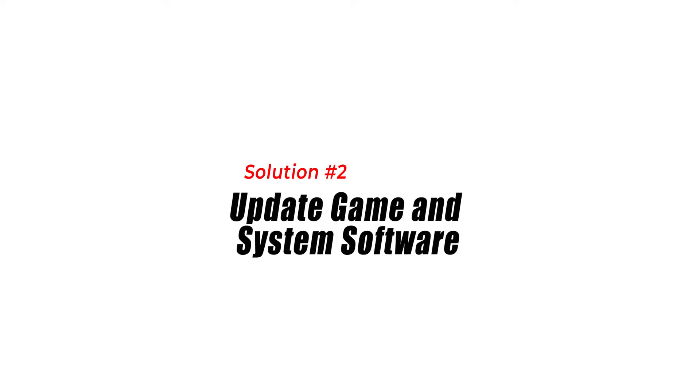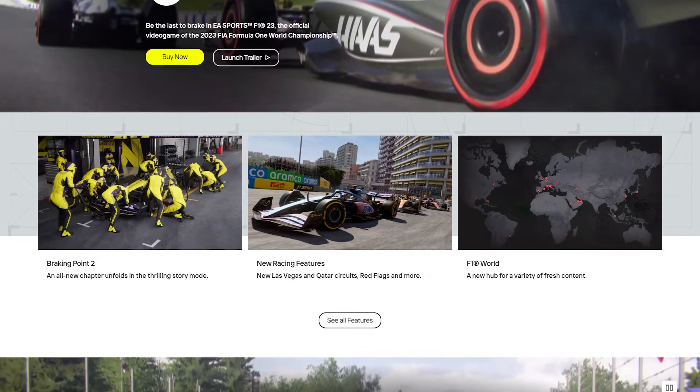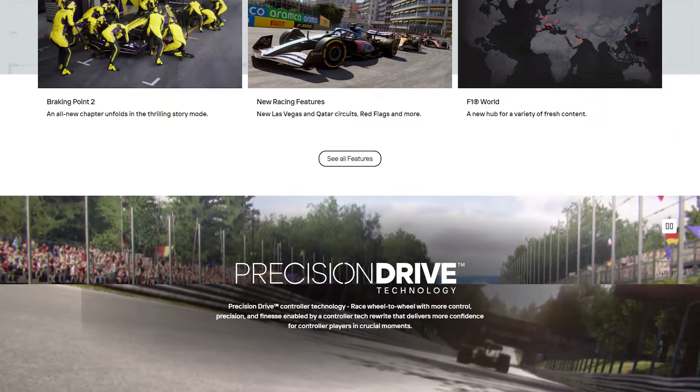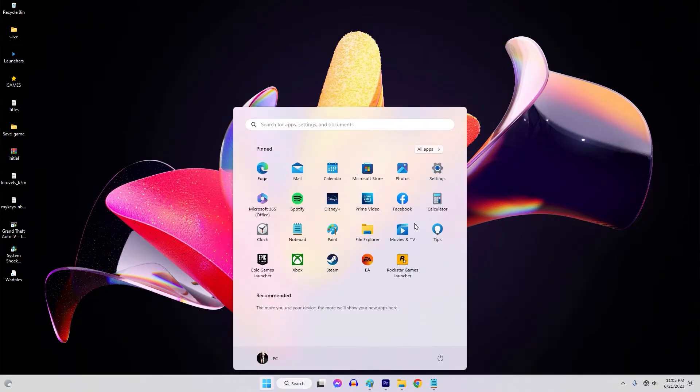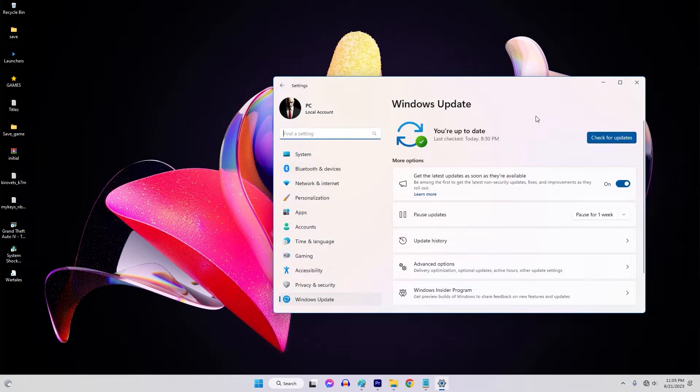Solution 2: Update Game and System Software. Outdated game or system software can cause compatibility issues leading to F-123 not launching. Updating both the game and your system software ensures that you have the latest patches, bug fixes, and compatibility improvements.